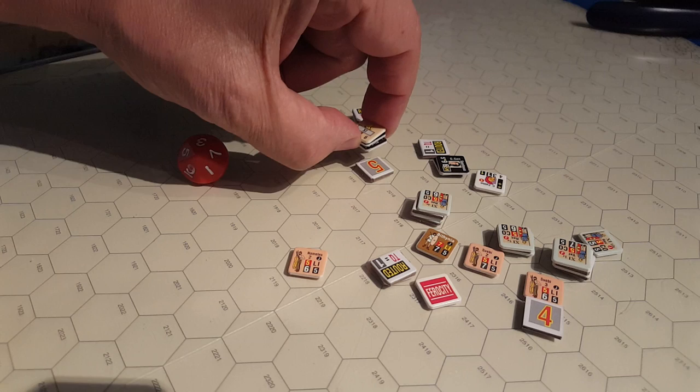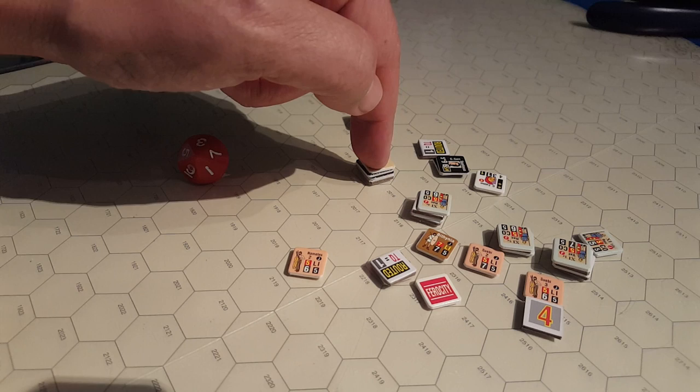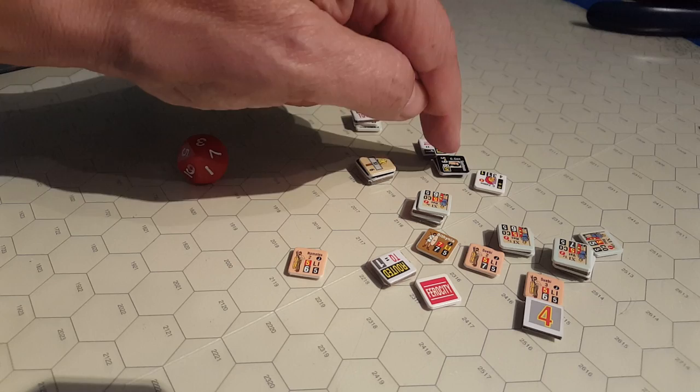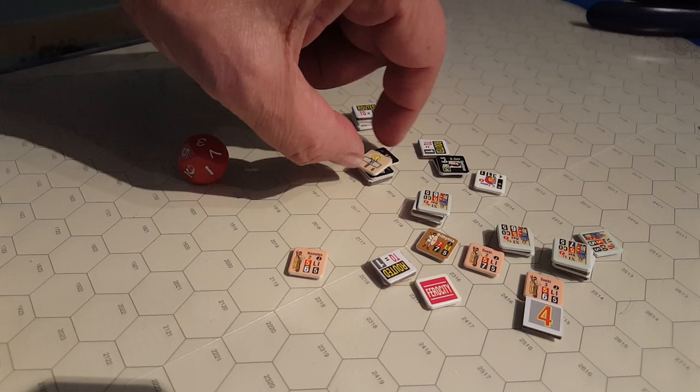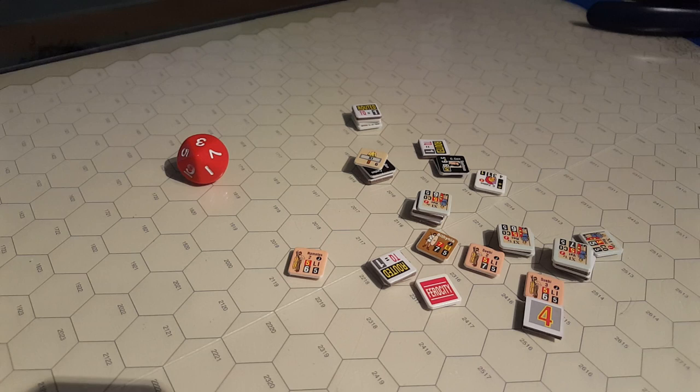That put them right up to six hits following activation, so they routed. Then they moved in and attacked. Correction — Spartacus with his cavalry came in, did some attacks, and forced these guys to rout. That left the Roman Eagle alone in the hex.